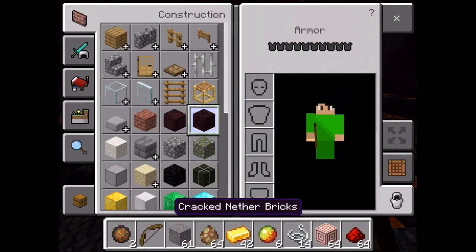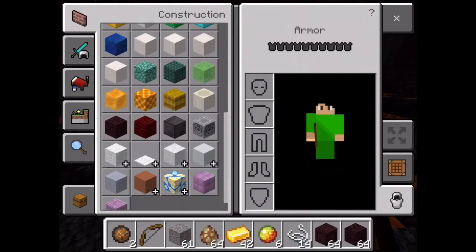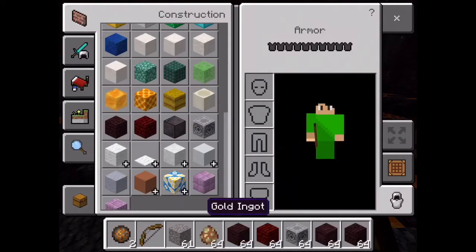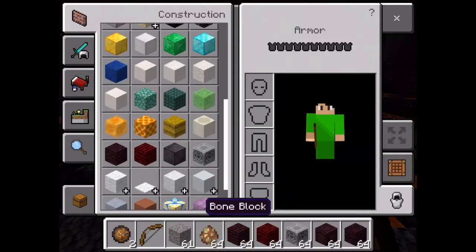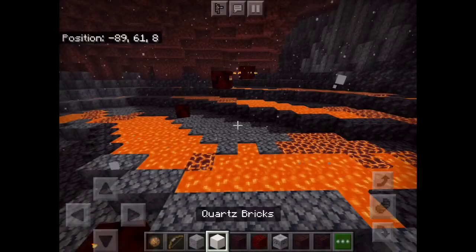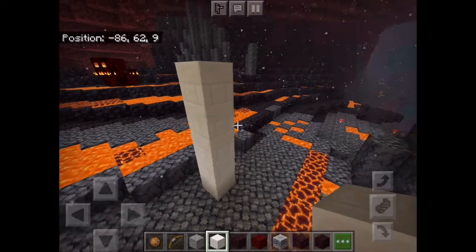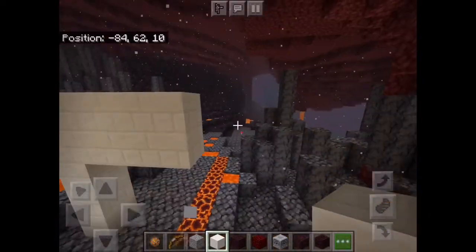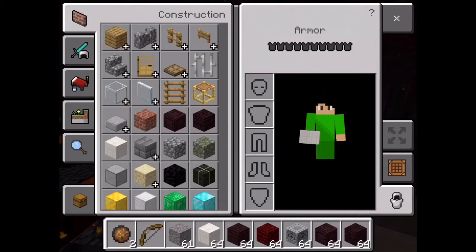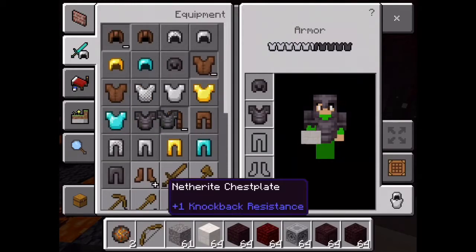Now let's go check out the new construction blocks. There are a lot of new ones, like chiseled nether bricks and cracked nether bricks. We also have the lodestone, block of netherite, the red nether brick, and the regular nether brick which has been in the game before the Nether Update. We also have quartz bricks — if you think quartz blocks are good for modern houses, quartz bricks are even better.